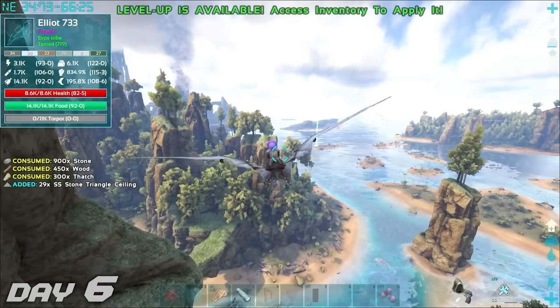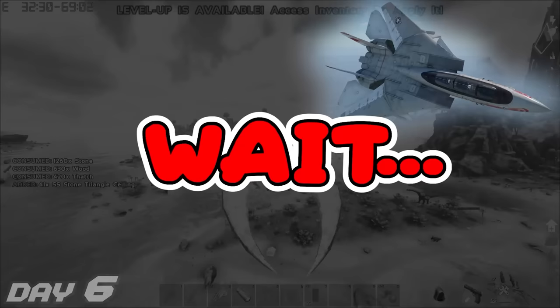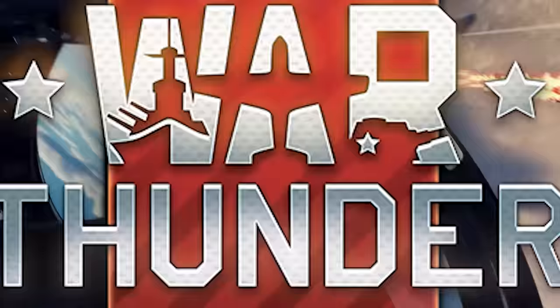It's now day six, and while we're returning from our resource run for our base, we spotted this F-14 fighter jet. Wait, what? Yes — this fighter jet is from today's sponsor, War Thunder.